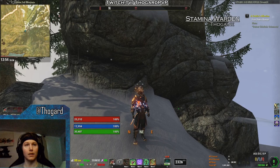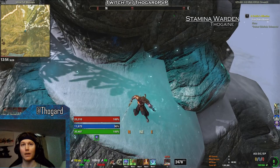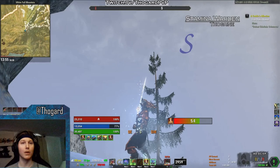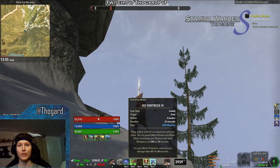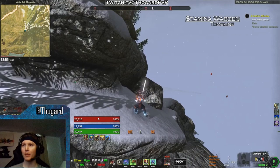When you look at the skill loadout, we're looking at an interesting loadout, and this is kind of what makes this build a little bit more try-hard than a lot of the other builds out there. On the Main Bar, we're looking at Corrupting Pollen, Sub-Assault, Dizzy Swing as the CC, Forward Momentum, and Ice Fortress. The Ultimate, as is tradition with pretty much every stamina DPS, we're looking at Dawnbreaker of Smiting.